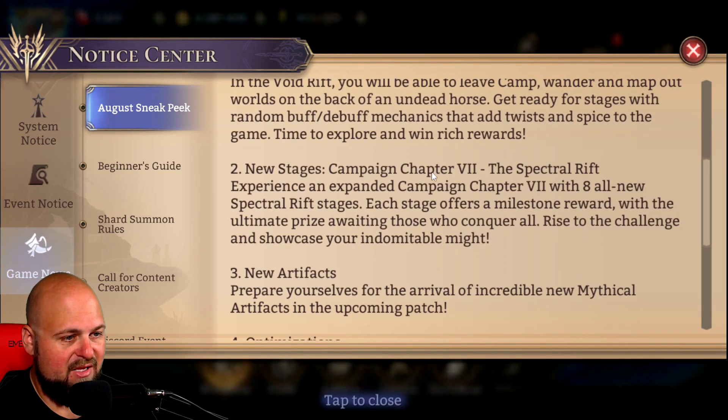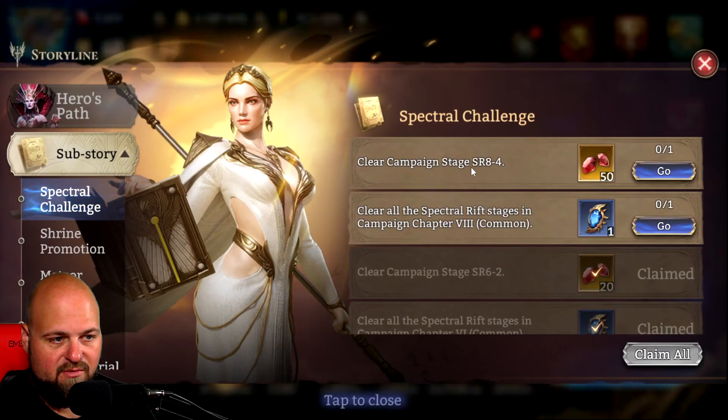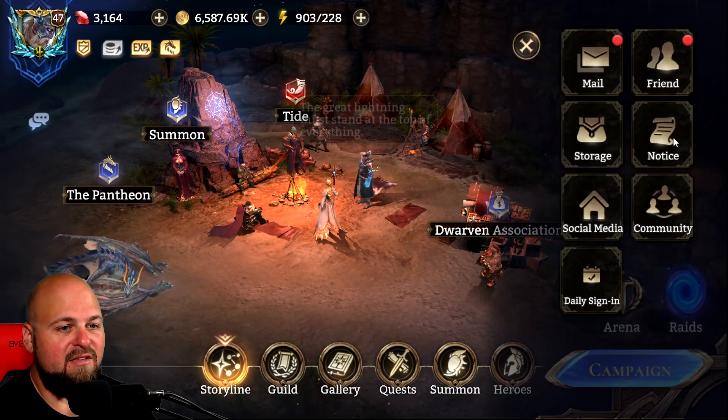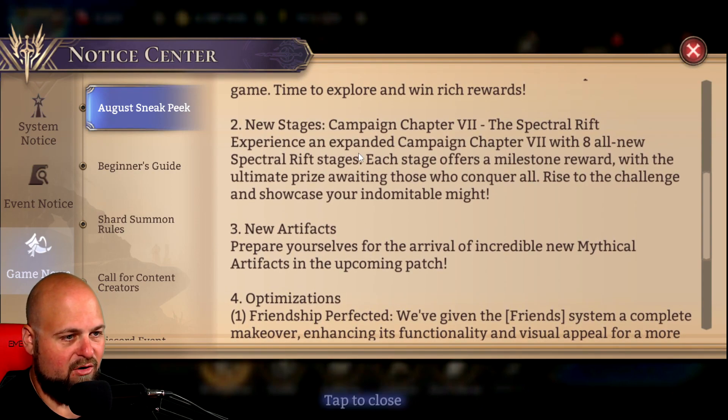Then we have new stages: Campaign Chapter 7, Spectral Rift. We have the Spectral Rift for Chapter 6 as part of the initial storyline with those sub-stories. There's another one for Spectral Rift 8-4, saying complete in Campaign Chapter 8 — we don't have those yet. It doesn't mean we're getting them in August; looks like we're getting Chapter 7 first, which makes sense. We did have Chapter 6 and that's the one everyone has access to if you get that far in the campaign, so we'll get a harder one in Chapter 7 with some more rewards.